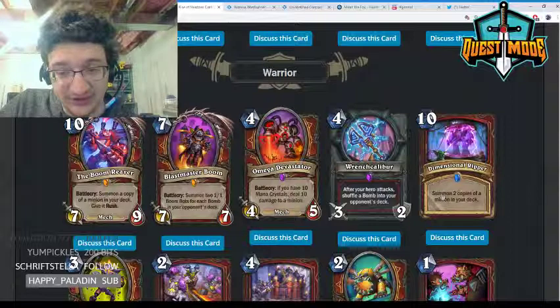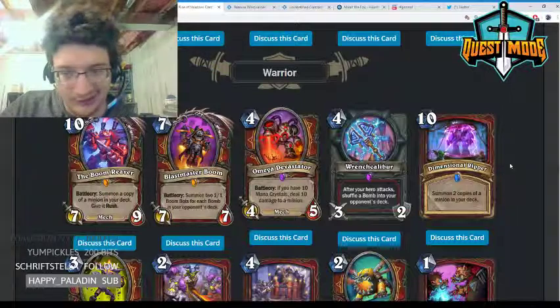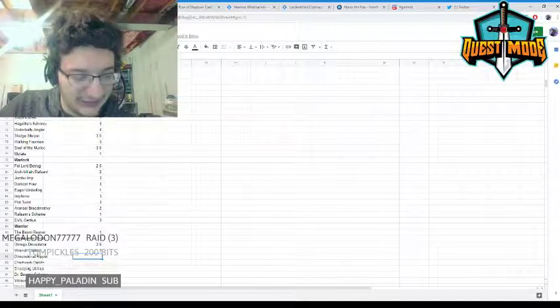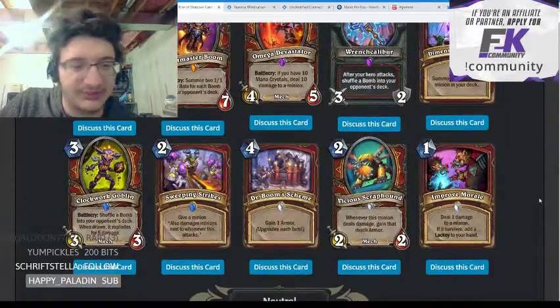Dimensional Ripper — ten mana, summon two copies of a minion in your deck. Another big Warrior card, but ten mana is just so slow and not something you want to play in Wild. It's not a powerful enough effect to be played at ten mana.